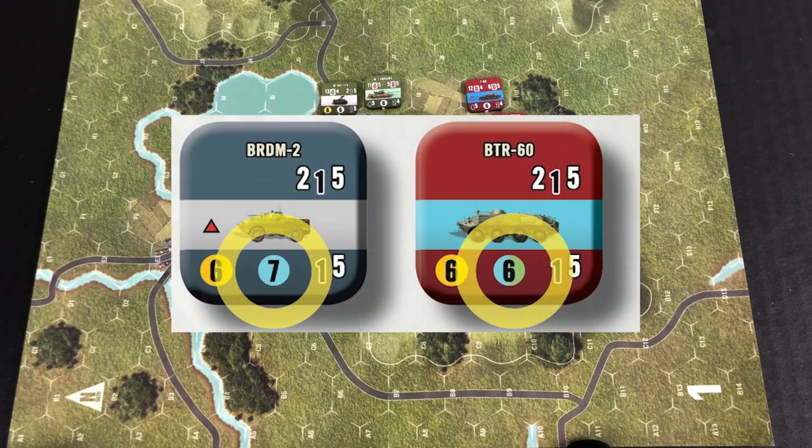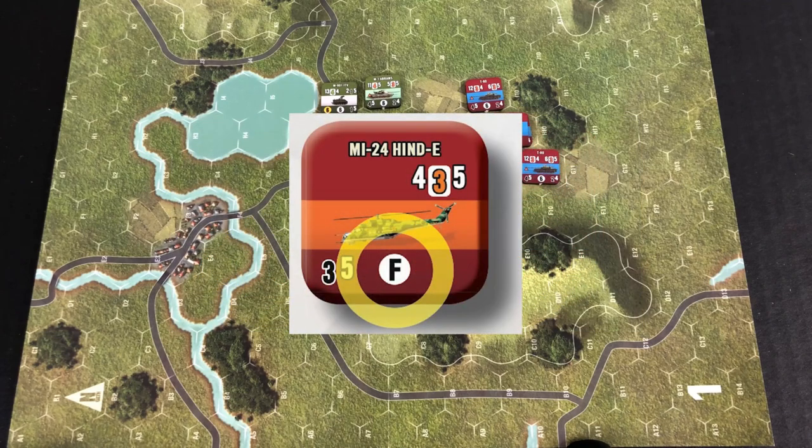When you look at the very bottom center of the counter, that's going to be your movement factor. It'll give you a number representing the amount of hexes that the unit can travel, or you might have a letter here representing a special type of movement, like flying or being towed, that we'll cover at a later point.